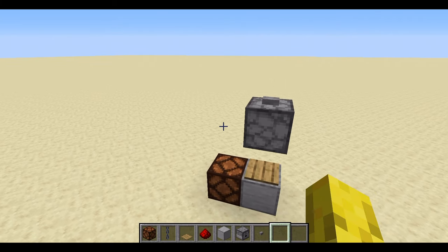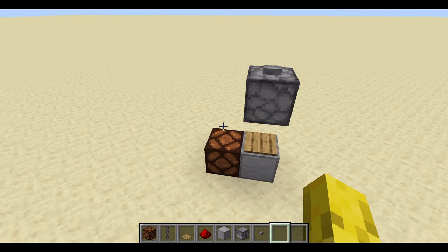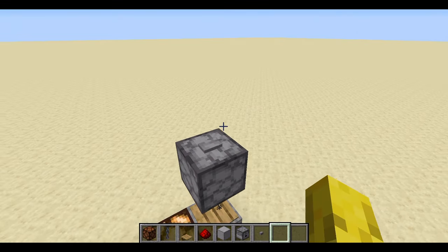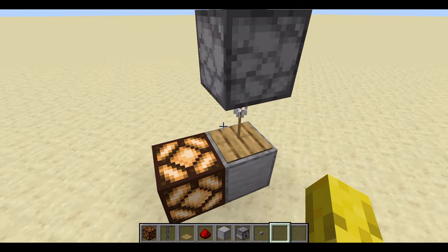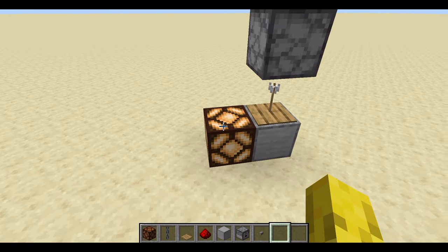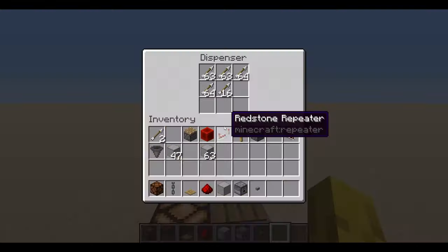This next pulse extender uses arrows, which take around 1 minute and 1 second to despawn — so we're using that mechanic. It lasts around 1,230 game ticks and 615 redstone ticks. To trigger it, use a button — stone or wooden, whatever works. An arrow lands on a wooden pressure plate which keeps the redstone on. Make sure to use a wooden pressure plate; a stone pressure plate won't work. When the arrow despawns, it turns on the redstone lamp. The build is very simple — just a dispenser with arrows inside.